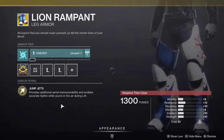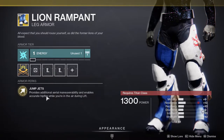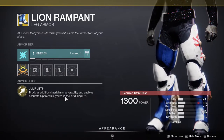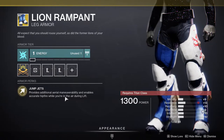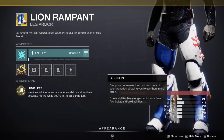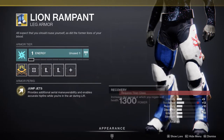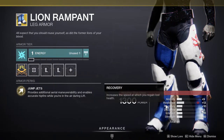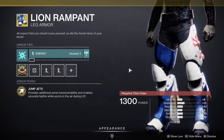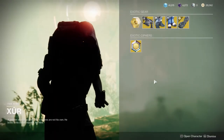Next up is Lion Rampant, which provides additional aerial maneuverability and enables accurate hip-fire while in the air during lift. This pairs really well with weapons like Dead Man's Tale scout rifle — especially with the catalyst — and Last Word and the Cabal scout rifle, which actually tracks on hip-fire. These stats aren't great, but you get roughly one point to each node. If you don't have one I'd pick it up, but if you already have one you can skip it.